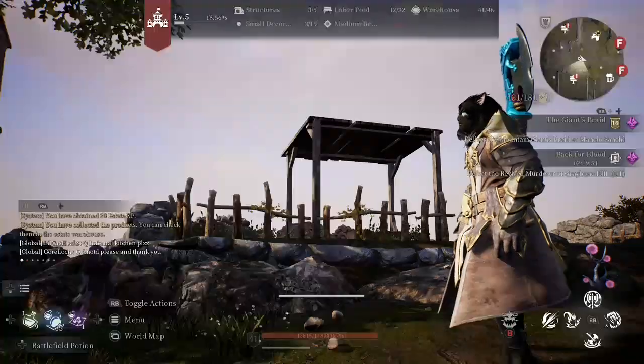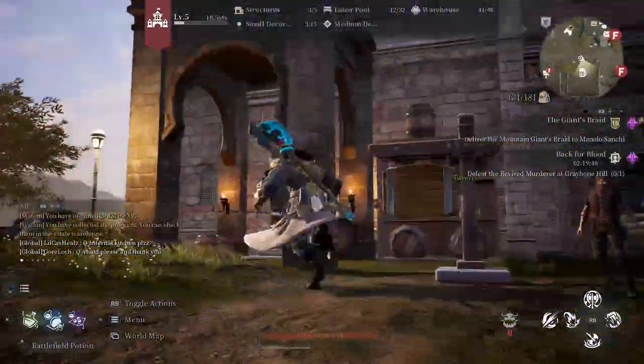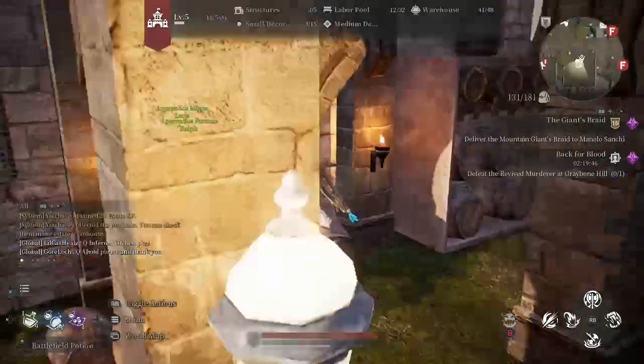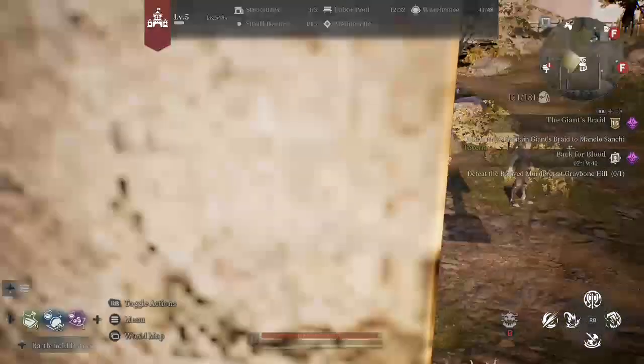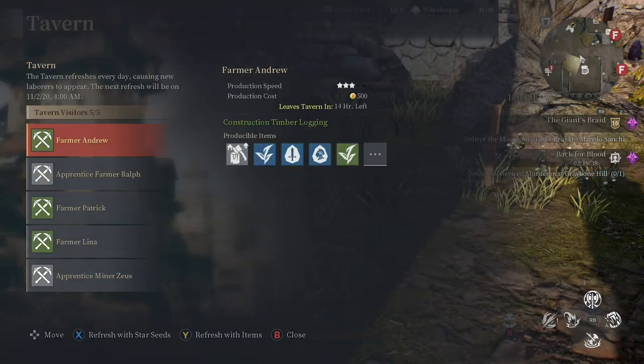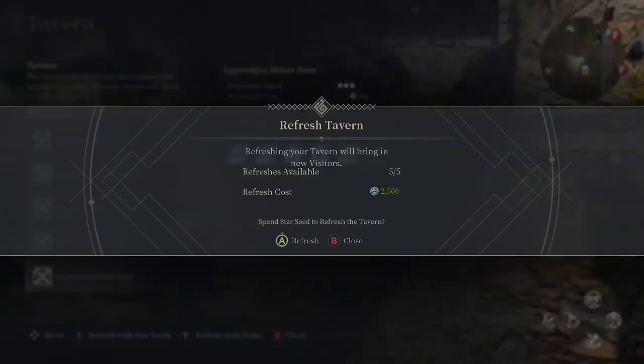Hopefully all your questions were answered. Inside the estate, don't forget that if you don't see artisans you want to hire, you can exchange them for starseeds. If you want more miners, press X or Square — or whatever it is on PC — to refresh. At level five you can get five exchanges; at level two you only get two. Thank you guys for watching — I'm ending the video here and restarting my stream so you can watch me live.